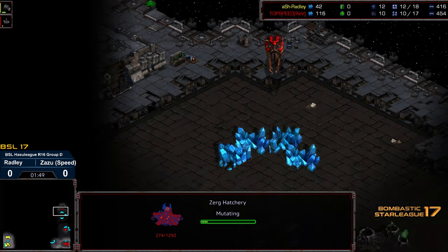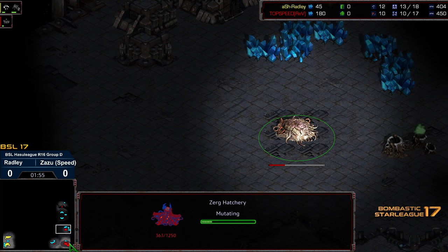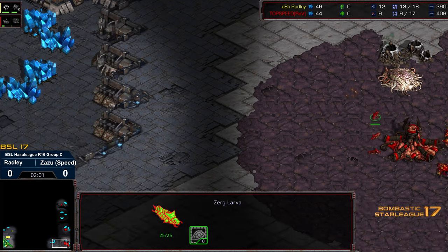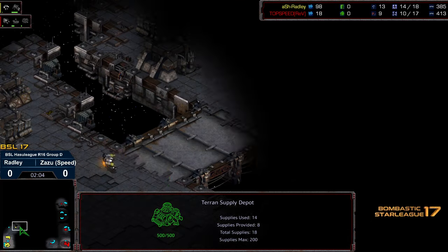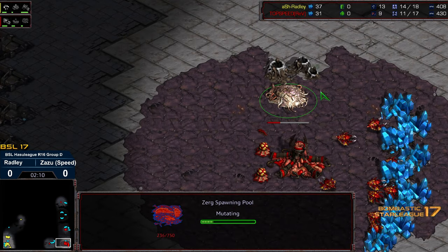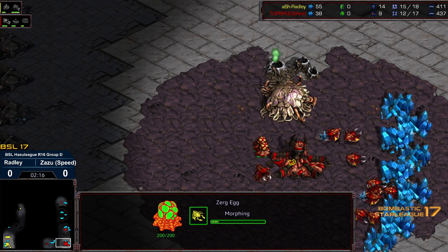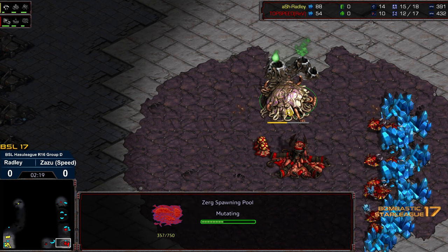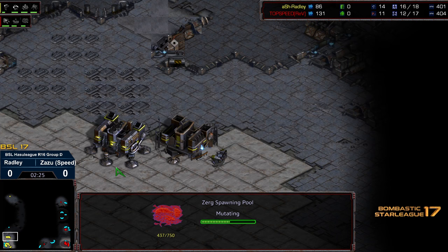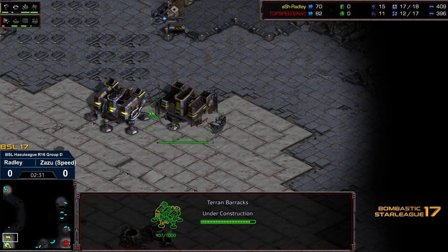We'll see if this turns into the quick two-racks play once again. Zazu has gone with an Overlord opener — it looks like an 11 hatch, post-Overlord, with spawning pool to follow on 10. And we are seeing double racks from Radley. He's got his scout heading north rather than east, which gives Zazu theoretical time to mount a defense. The critical point will be whether Zazu saves Larva for an initial Zergling flood, pulls drones in time, and has the scouting information — it can be very difficult for Zerg to scout this out.